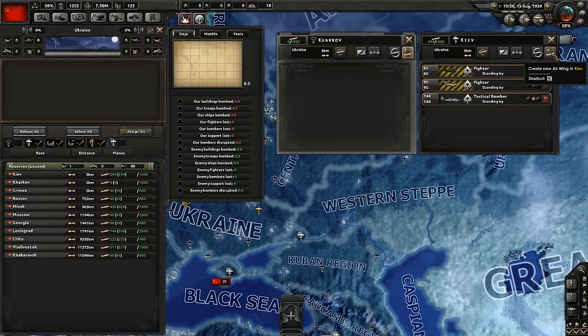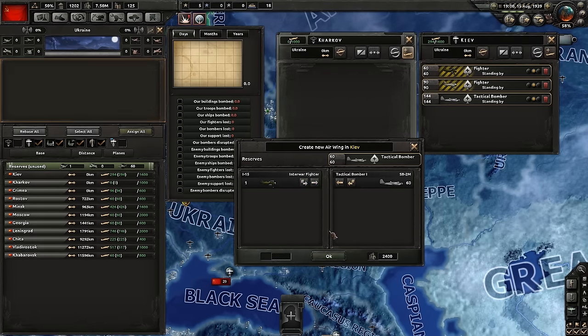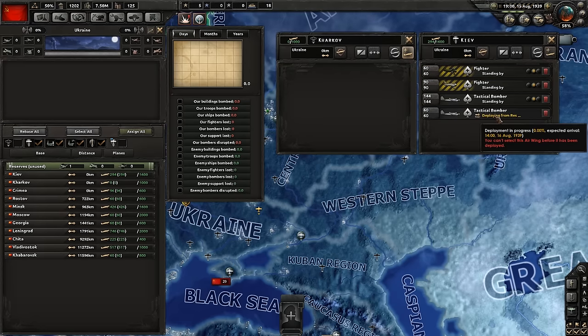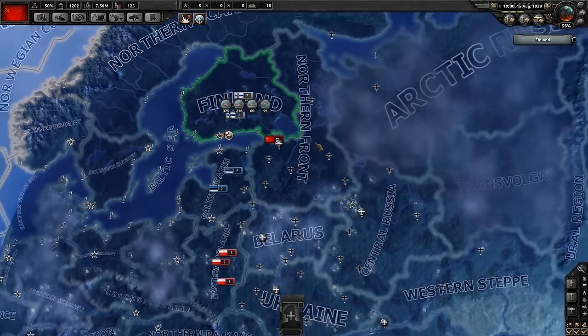When deciding on your air strategies, consider if it is your aim to assist land combat with close air support, bomb structures to reduce your enemy's capacity to wage war, or just shoot down enemy planes — and choose your air force accordingly. In any situation, bring plenty of fighters to ensure your air superiority.